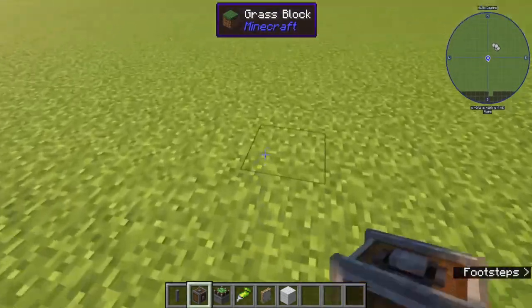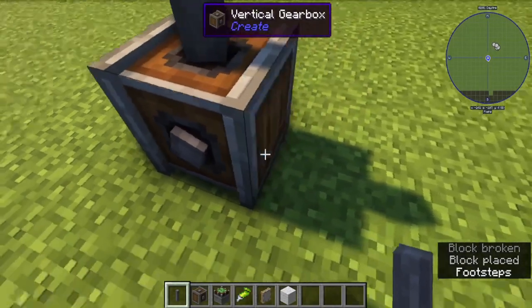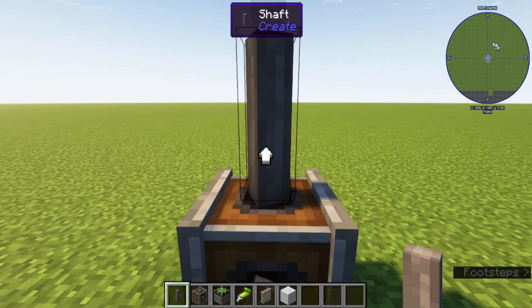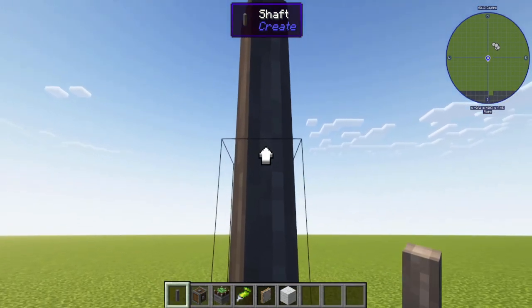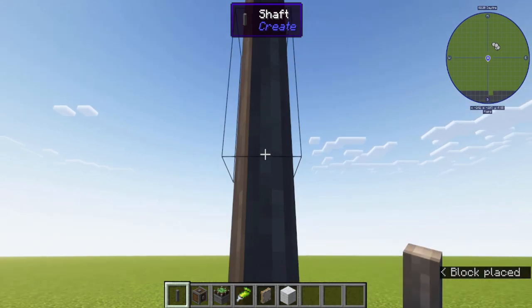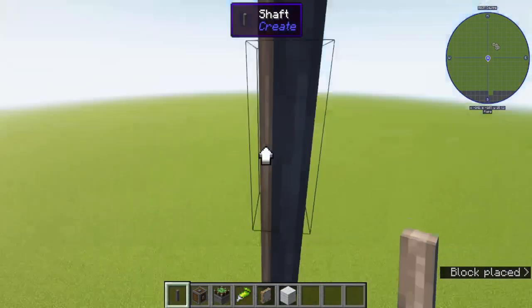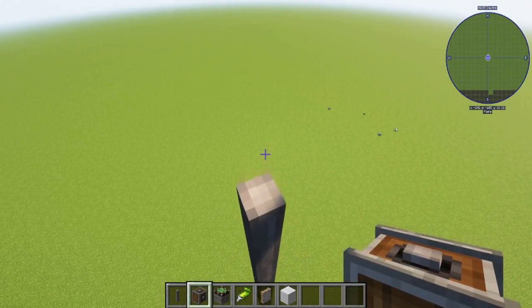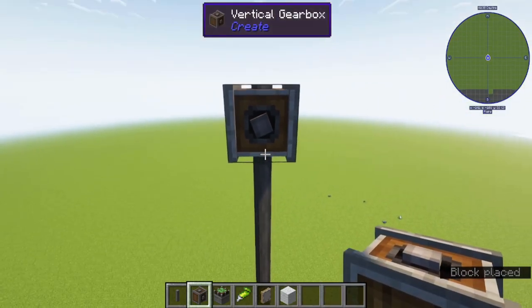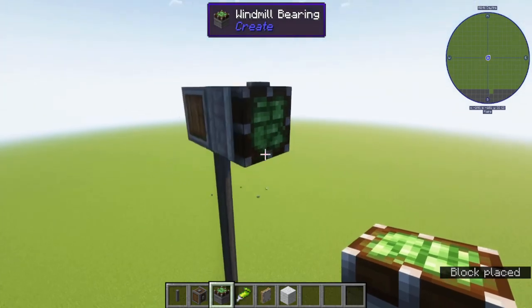You're going to start with a vertical gearbox on the ground, and then you're going to have a shaft coming out of the top. You can see it matches up with the holes. When I right-click the arrow on screen, another shaft will be placed on top. I want this windmill to be very tall to catch the wind, so I'm just going to keep right-clicking that arrow. Then I need to put another gearbox on the top and make sure it's matched up. Then we need a windmill bearing to pop on this side.